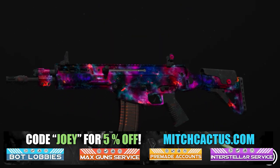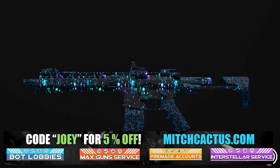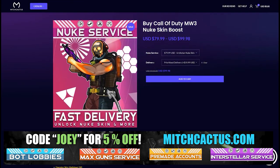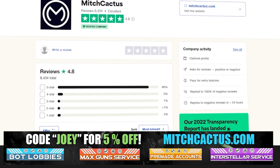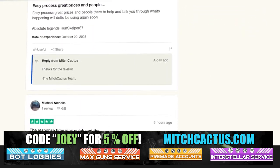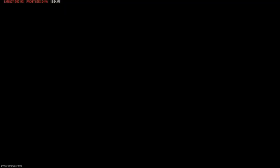Just quickly, let's take a look at my sponsor MitchCactus.com, because he's got a range of services including camos and more camos — you can literally unlock any camo in the game from Modern Warfare 3 and Modern Warfare 2. Accounts for sale, zombie schematics, nuke skin boost. Look at all the reviews on the page. I highly recommend Mitch Cactus — over 10,000 customer reviews — and use code JOEY for 5% off. Links in the description.